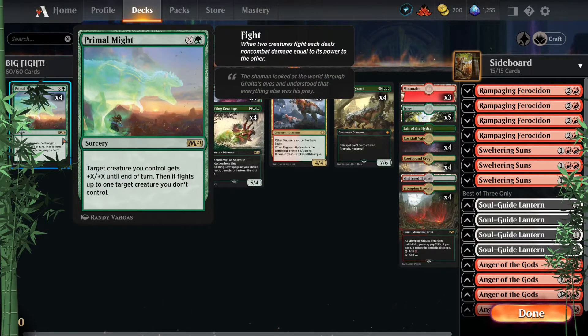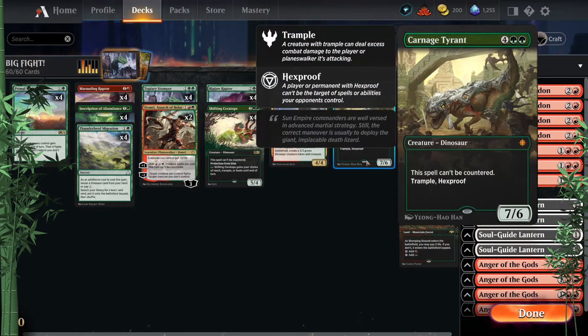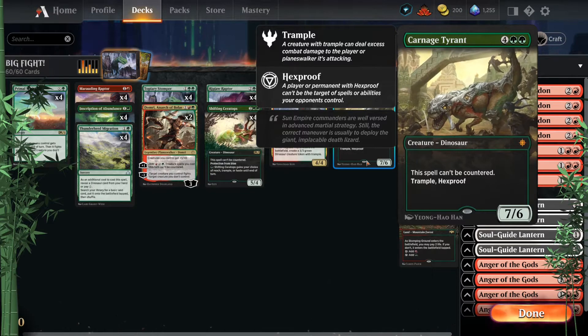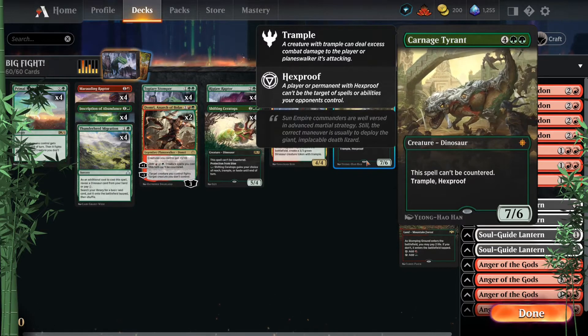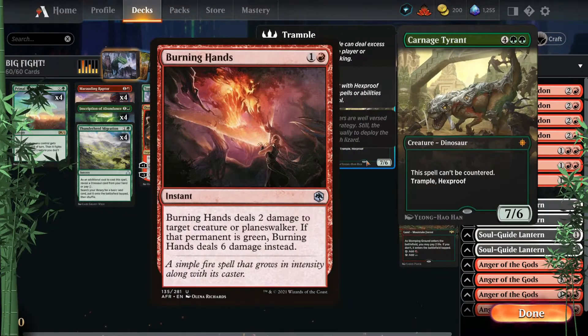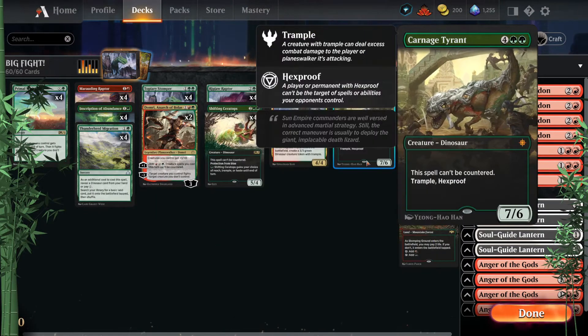Starting off, we've got Primal Might as always, and since I am leaning more towards the ramping side of things, this one absolutely makes sense to sink everything into — make somebody big. Hopefully that's going to be Carnage Tyrant, getting to 15 or 16 power. You're also likely swinging with something that big, which might finish them off. It's great to fight with Carnage Tyrant since it has hexproof, so you don't have to worry about removal — especially when it's temporarily damaged after fighting.